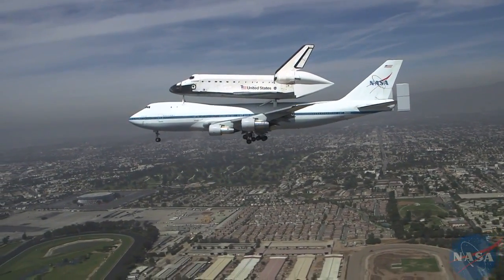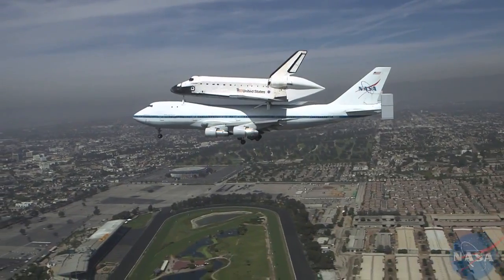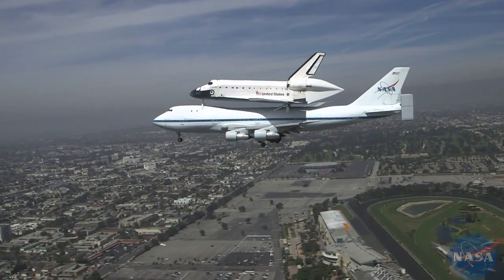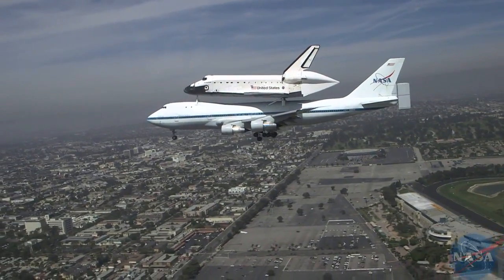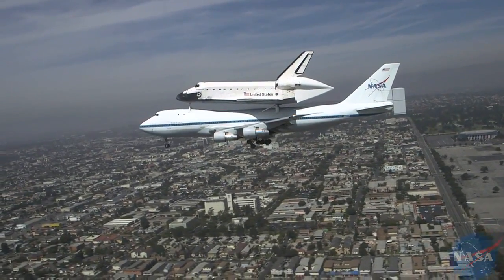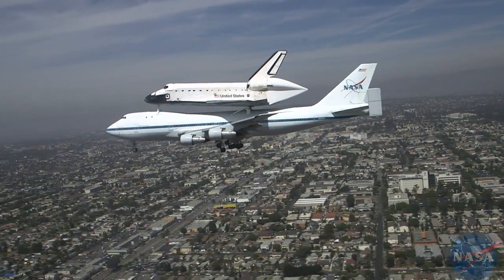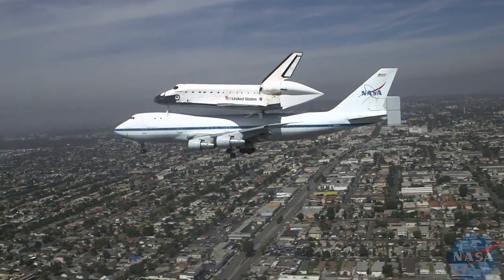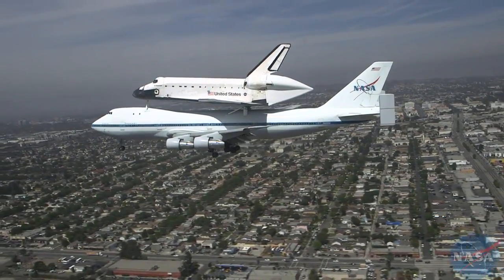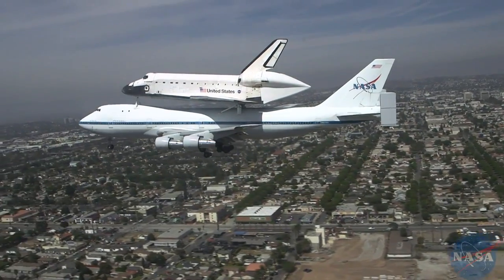ASTRO 95 heavy, L.A. Tower, good afternoon — wind 250 at 12, runway 25R, cleared to land. ASTRO 95 heavy, cleared to land 25R. ASTRO 95 heavy, wind check — wind 240 at 12. I think it's 126 feet here. Don't go below 326 feet.